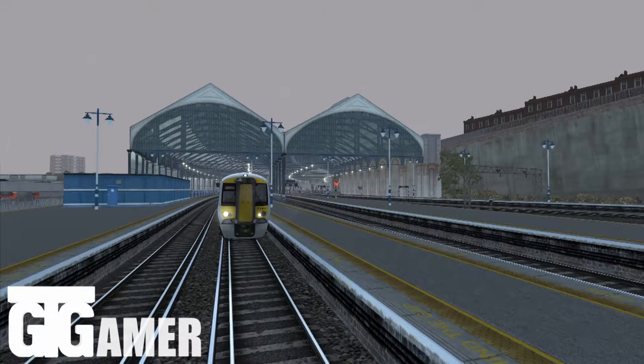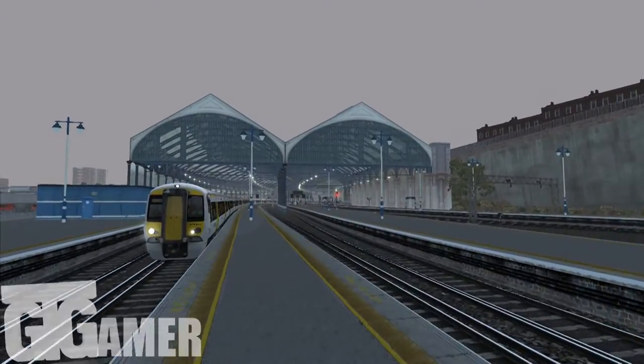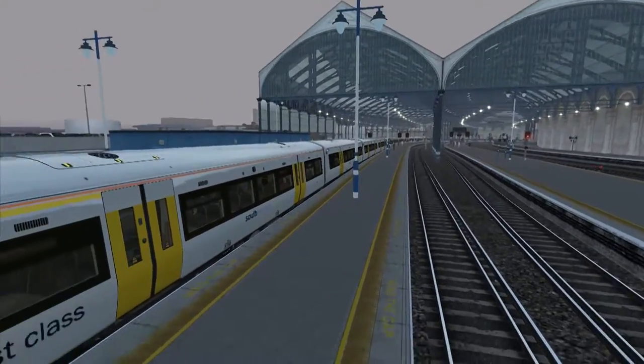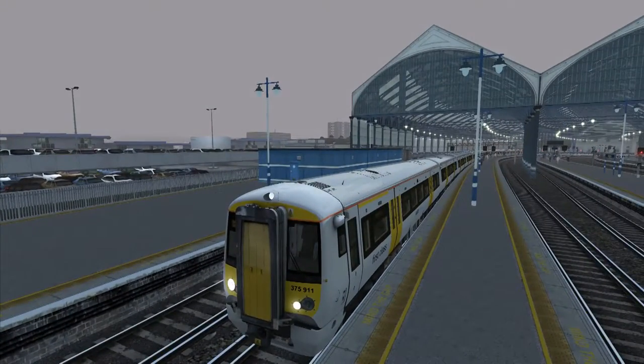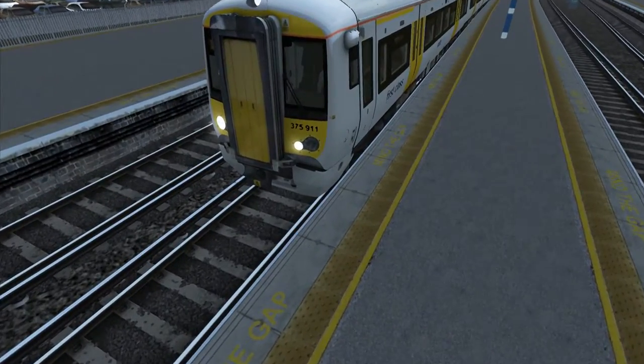What's up guys, GT Gamer here, welcome back to Train Simulator 2017. I'm in Brighton at the moment - quite a nice station with big massive arch things and a nice roof. We're in the Class 375 to London Victoria. I did try to get the 377, which I believe they use more commonly on this route.